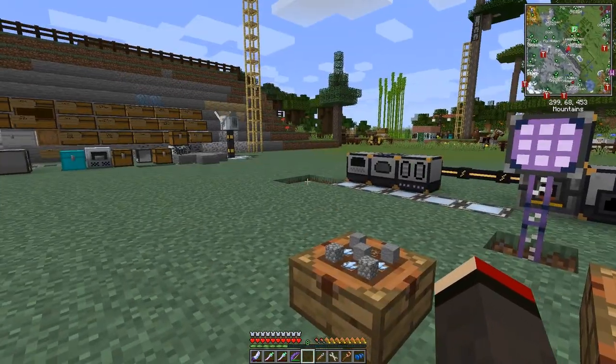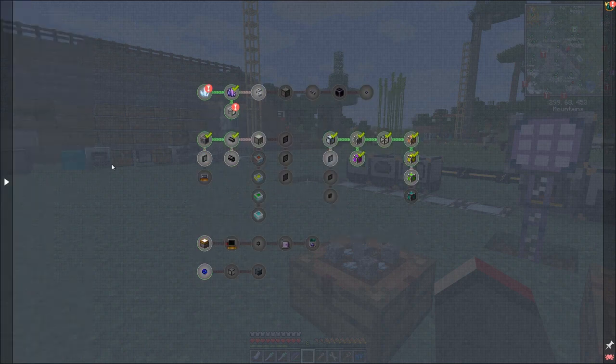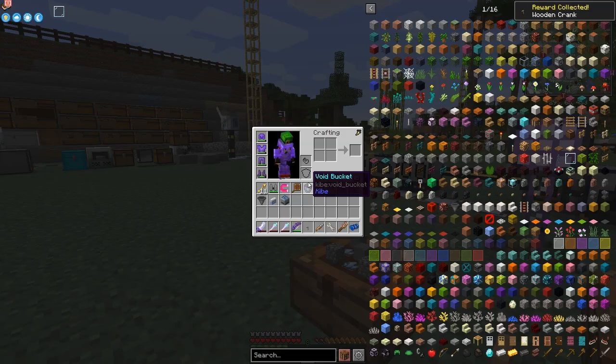Let's go back to the quest and have a look at what we've got. Looking at Applied Energistics, the first quest was to charge certain crystals — we had to find them in the Nether — and the reward for that was a handle. But look at the handle: it's a wooden crank, which really makes no sense.